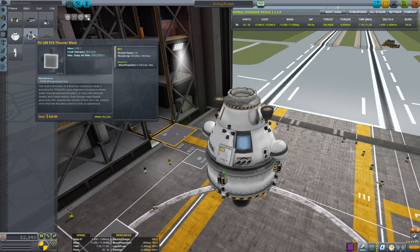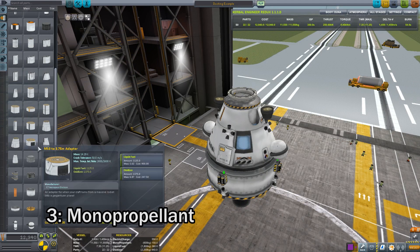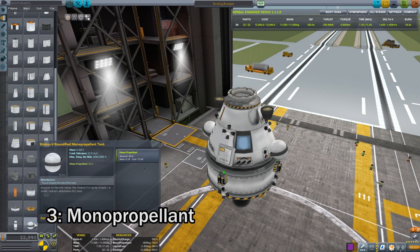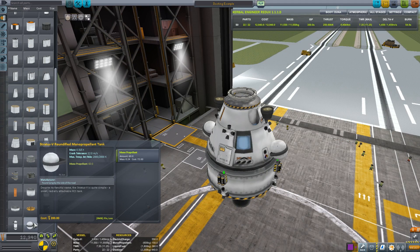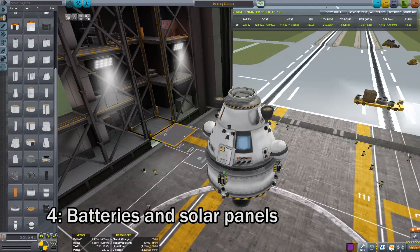This is important so that it helps the vehicle stay in line when you're moving around. You don't need nearly as much monopropellant as you probably think you do. I tend to use a couple of these small spherical tanks. Unless you're piloting something absolutely massive, this should be more than enough. And of course we want a power source and some solar panels.